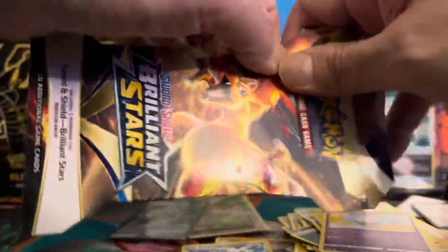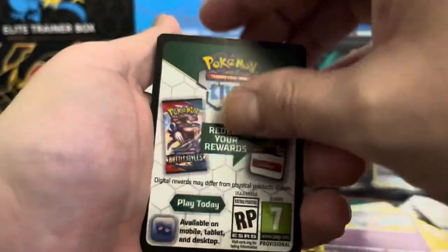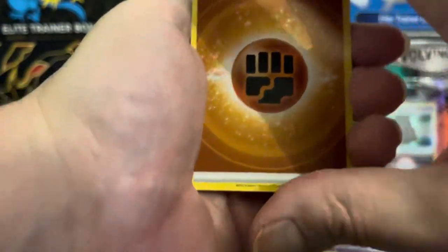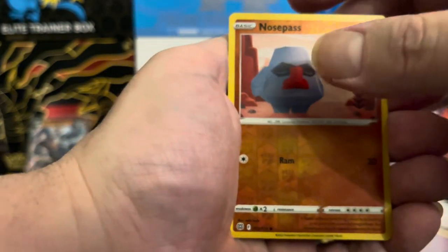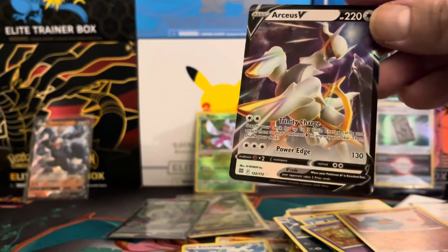Our final pack — Brilliant Stars, sleeved pack, the 15th pack. Let's go! Black code card, beautiful. One, two, three, four — last pack, is this the magic? Fighting energy. Nosepass, Miltank, and our final card for Brilliant Stars is an Arceus V! Alright, that's a last-pack banger right there — that counts as something. We'll definitely take that; it's a good looking card too.